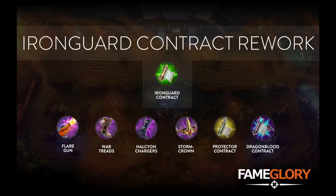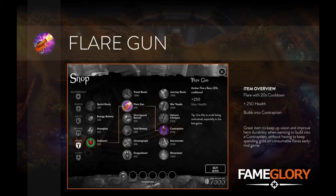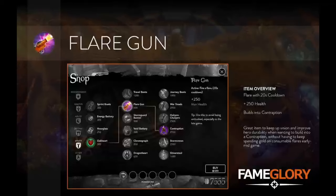First we have Flare Gun. This is a Tier 2 item which gives you the ability to keep up vision and improve your hero durability. This item gives you access to use a flare every 20 seconds, whilst granting you additional health.